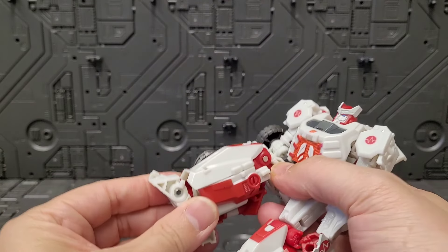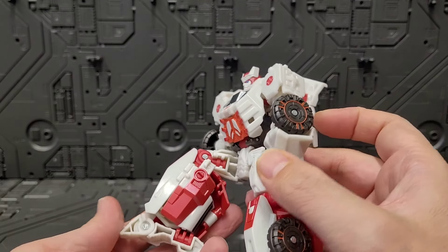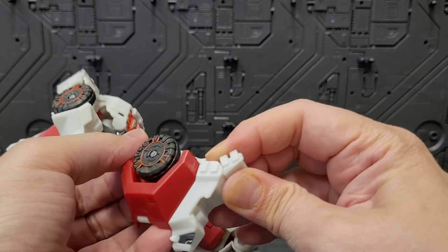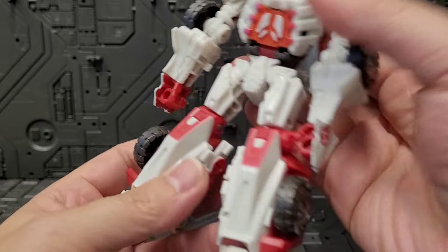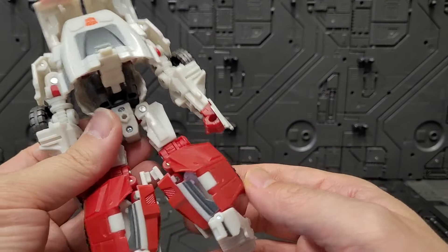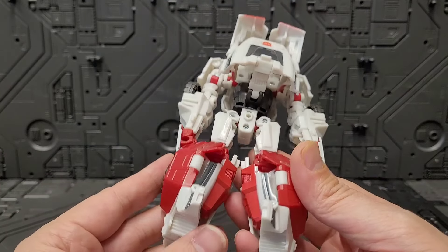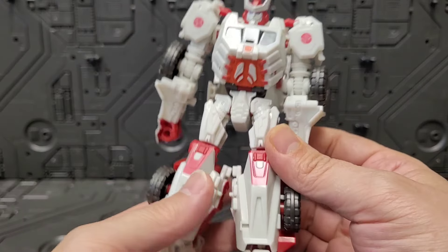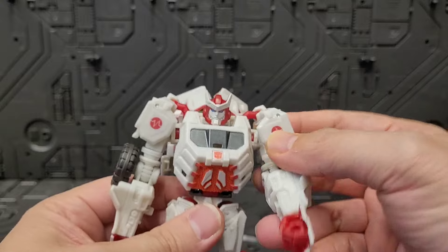The legs are good. There isn't a ton of articulation - there's a lot of kibble that gets in the way - but you get a decent 90 degrees on the knees, and then the feet tilt out. This chunky leg aesthetic just looks really, really pretty. The shape and the colors and the overall space that it occupies is very pleasing to the eye. The foot overall is a very, very cool design. Legs, I like a lot.